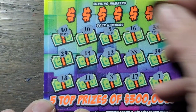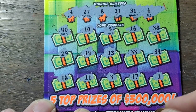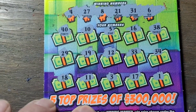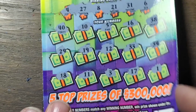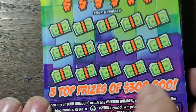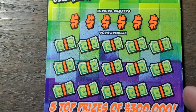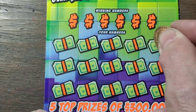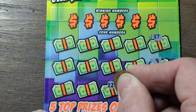No symbols on this one — definitely going to have to match a number. What do we got here? 4, 6, 8 — no. 21, 27, and 31 — no, again. That's just not right. I don't know about this. Loser tickets. This better be a winner, because I don't have much faith in that 007 ticket whatsoever. It's nothing but a second chance drawing for me.